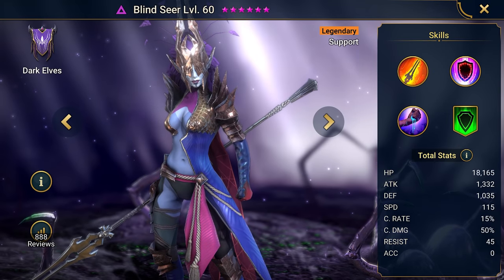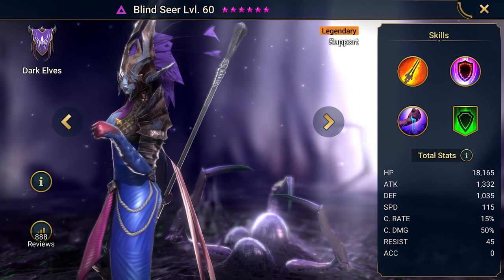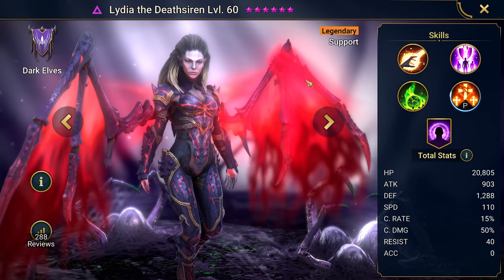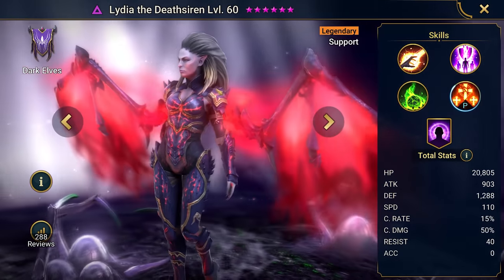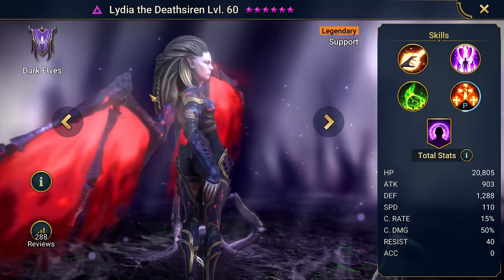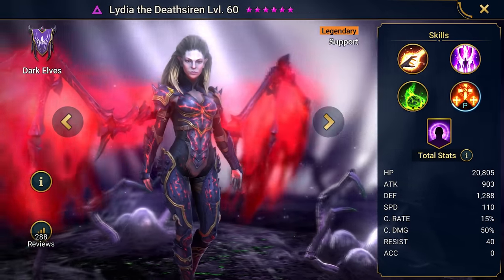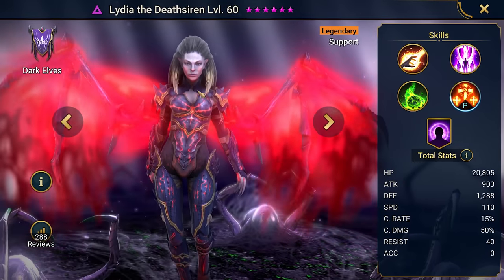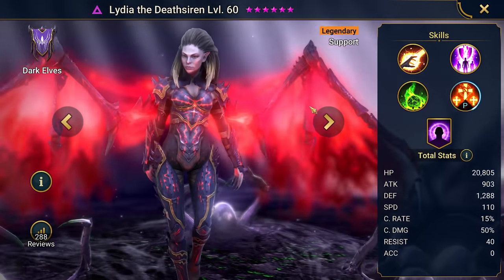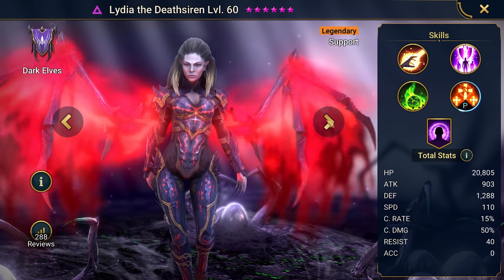For example, we have Blindseer, who's using more of a stave. And in different situations, you can use Lydia the Death Siren — she looks absolutely amazing. That's one of the other things I really love about Raid Shadow Legends: how beautiful this game is. It can be played at 30 or 60 frames per second, and it really shows by just how smooth the game is and how beautiful the details are, especially in her very demonic wings.